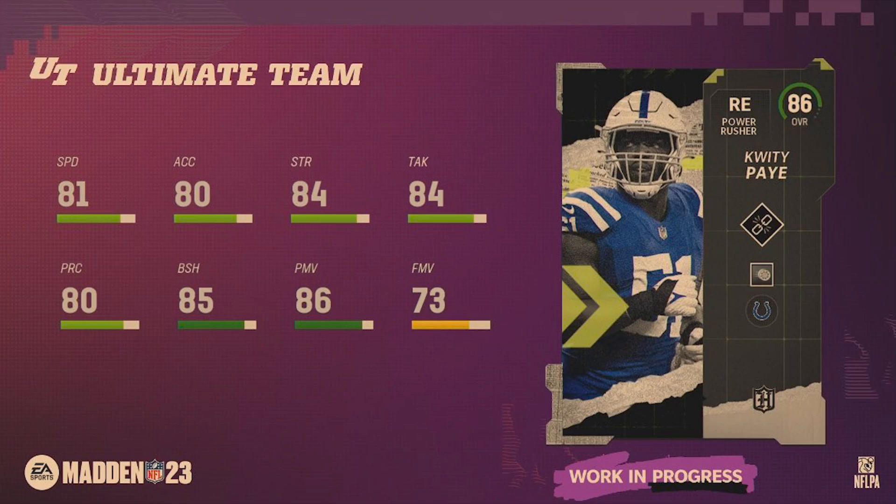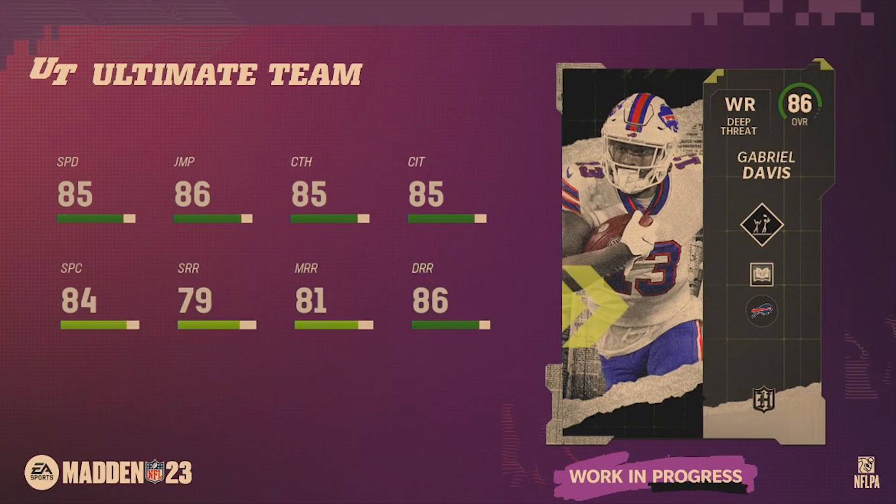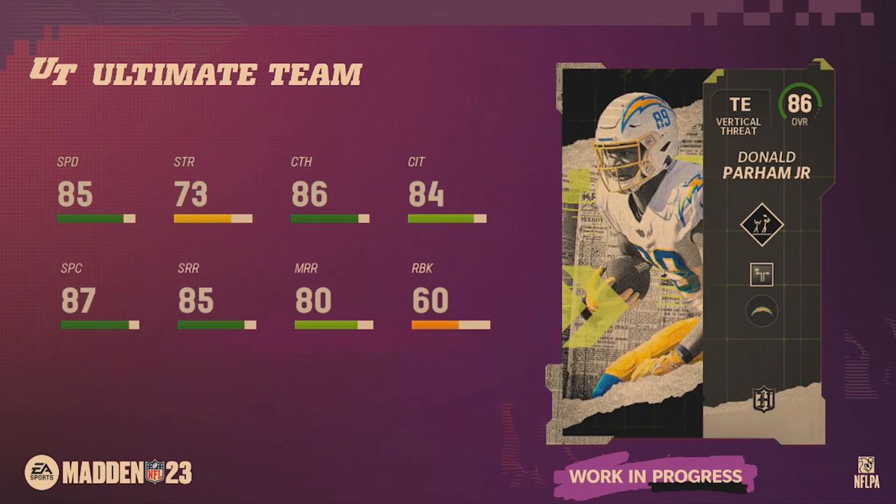Moving on to the 86 overalls — Haason Reddick always has great cards in Ultimate Team after his rookie year last year. I don't know the built-on ability but it appears to be some sort of speed rush ability. Breaking news: built-on abilities can be taken off cards — that is huge information coming from Madden 23.